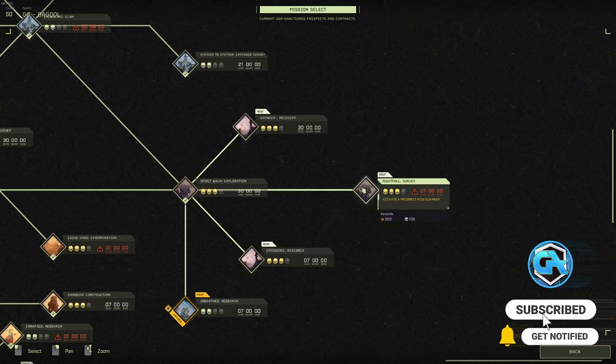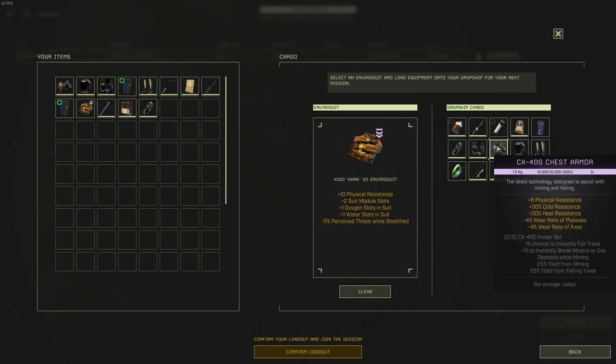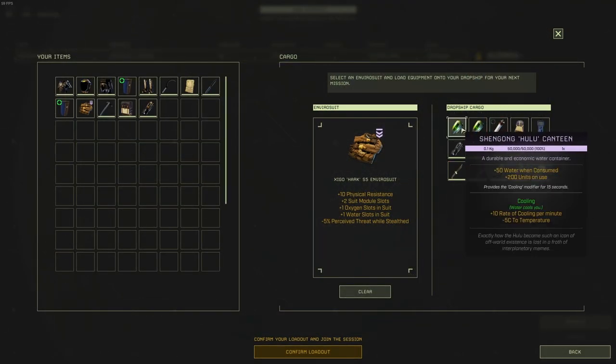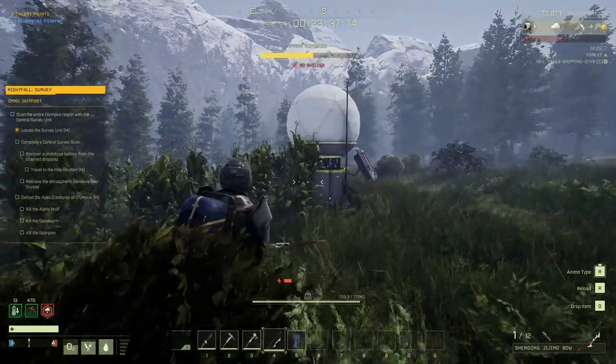It's all the way at the end of the tree, so you'll need to get all the way down there to do it. Before you start, I would recommend that you bring gear to build up to guns — your grinding, your farming gear, whatever helps you to gather quickly.